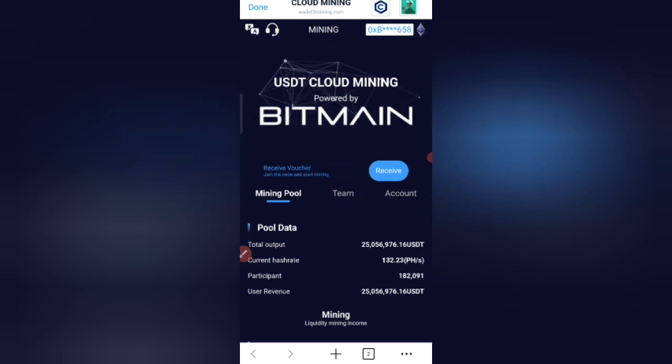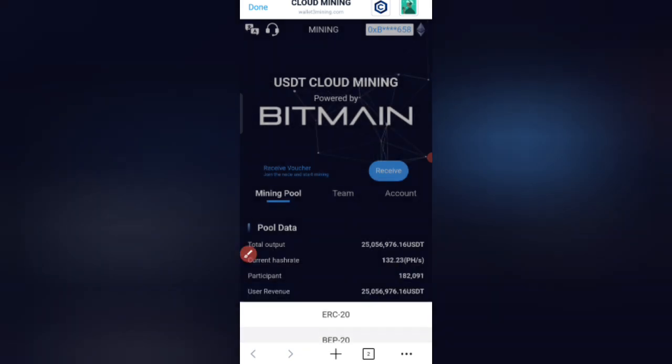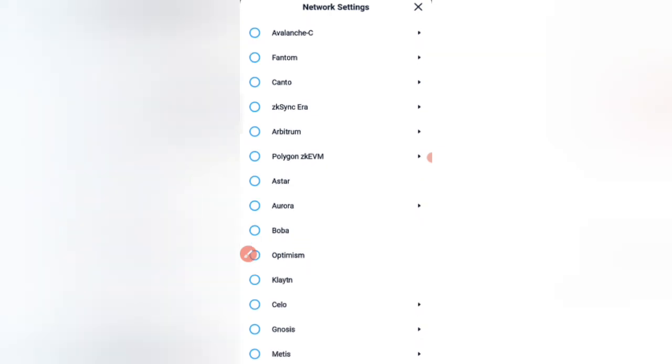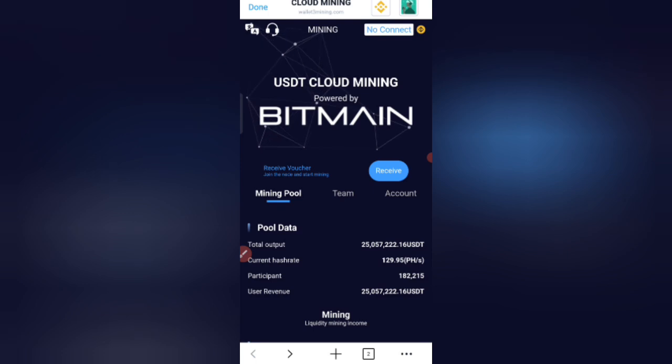Click on the connect option. Then click on the corner option. Select BNB Smart Chain and click on the connect option to proceed with connecting your wallet.